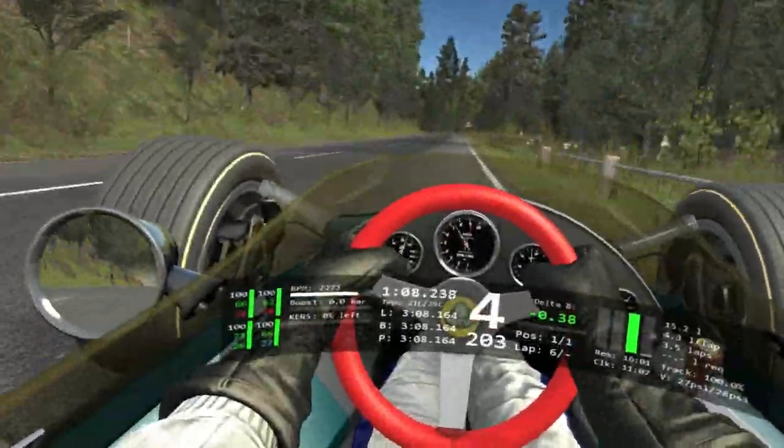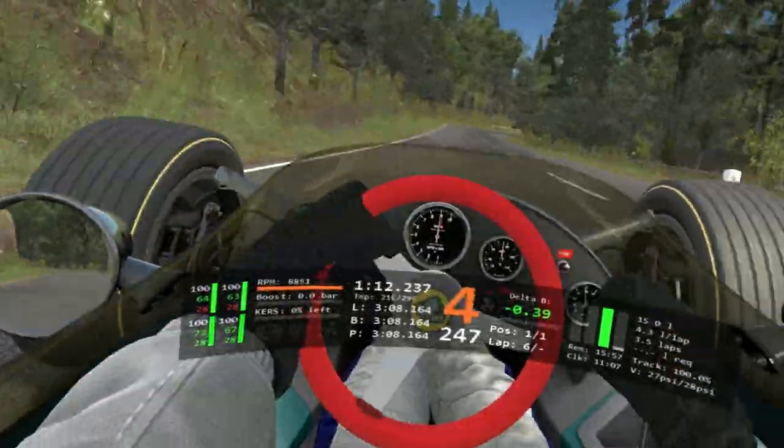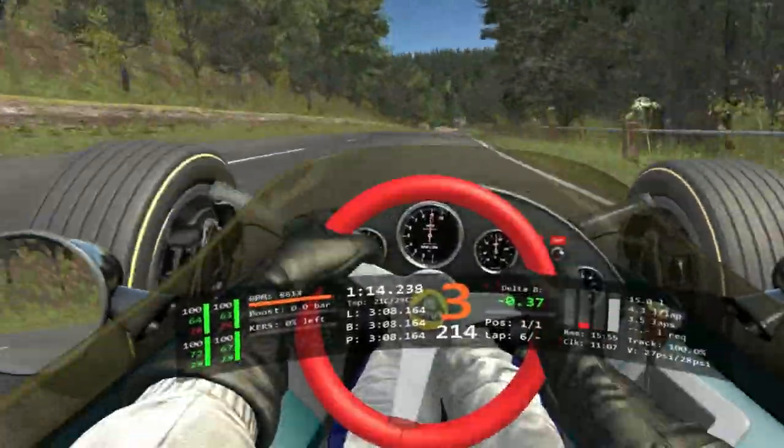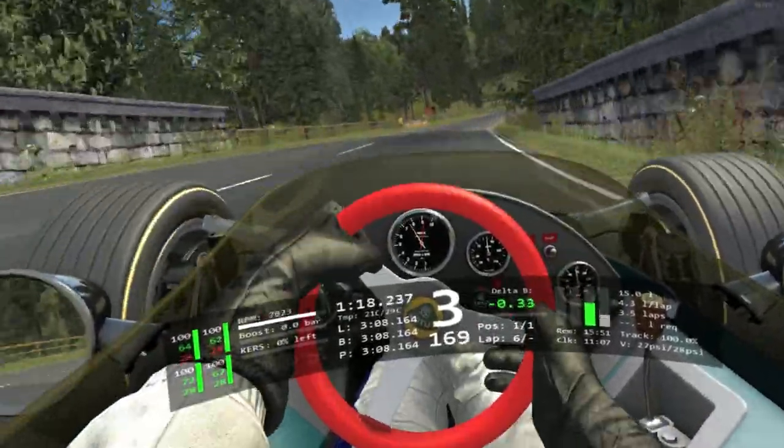Getting to the left and picking up full throttle when you clip the dirt. Up to 4th, going to stay flat for as long as possible here for this double right over the bridge. Trail braking for the first right, fading out, coming in for the second right, picking up throttle early over this patch of dark tarmac.